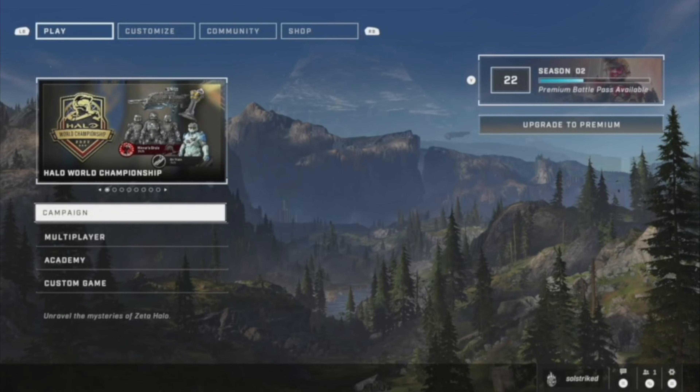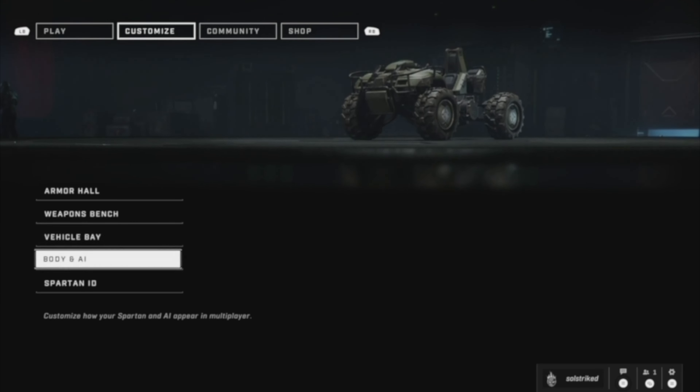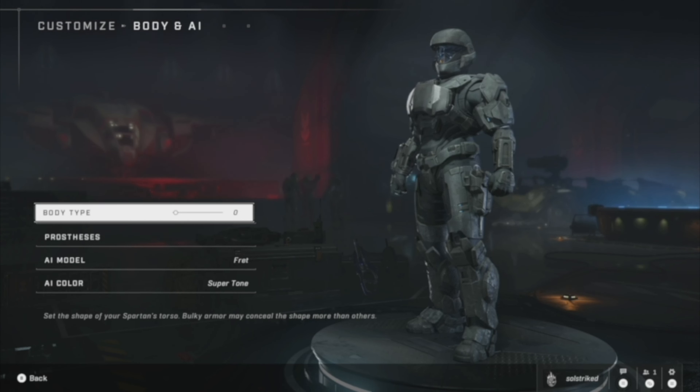I'm going to show you how to get the 'I'm Ready, How About You' achievement in Halo Infinite. Hit the right bumper to go to Customize, scroll down to Body and AI, and select that. Then scroll right with the body type option to change your body type, and your achievement should unlock. You can barely notice the change.